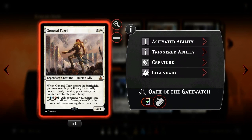General Tazri - this is the card which was the main reason I built this deck. He's looking for a creature card, reveals it and puts it in our hand and shuffles our library. But his most significant ability is that when we pay five colors, he will pump all of our ally creatures plus X/plus X until end of turn, where X is the number of colors among those creatures.